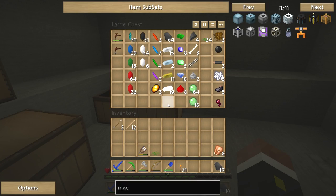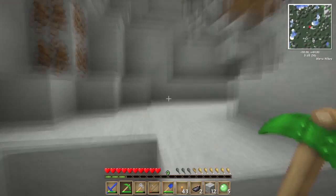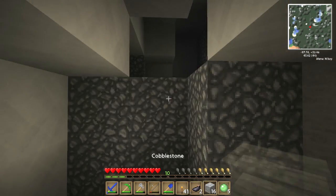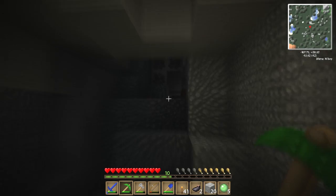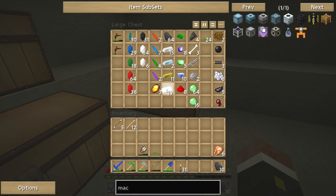I went mining, which I'll show you in a little bit. There was quite a lot of stuff down in a ravine I found — some tin and cinnabar and stuff, various bits and bobs. I got a bit of tin and copper and some more iron, and quite a few of these zychlorium, which I think do absolutely nothing.